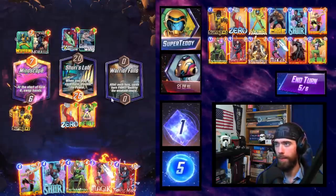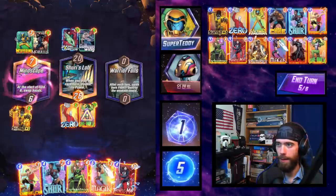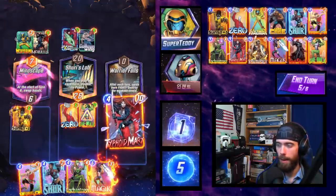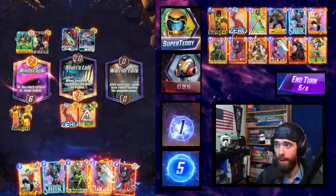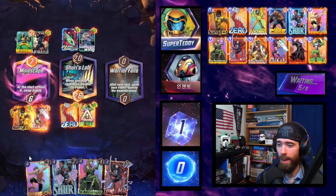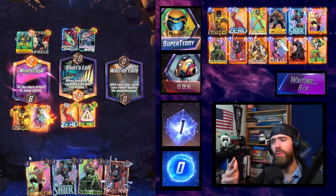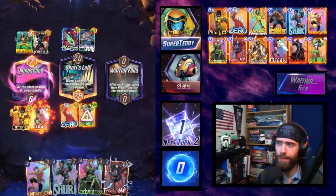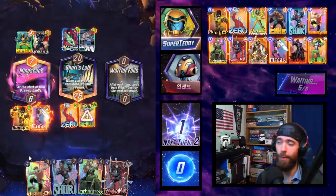In this case, we're able to get the doubling effect and now we can play Magic to remove the Mindscape. Alternatively, we could keep the Mindscape and hope taking their hand is advantageous. We did get the Typhoid Mary — we could play her. I like the Shang-Chi; Shang-Chi is going to let us win Shuri's Lab. So let's throw in the Magic. I don't want to give the opponent Shang-Chi either — if they grab our Shang-Chi from the Mindscape, we'd be kissing the 20-point She-Hulk goodbye.